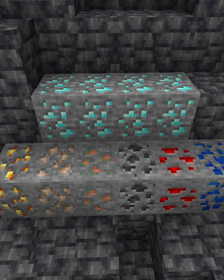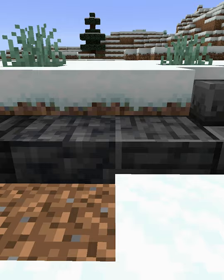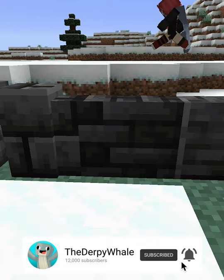We now have the new Grimstone block and all of its variations, as well as its generation. The Grimstone blocks in caves look really cool, so I'm hoping in the next snapshot we get to actually see the Warden. This new Grimstone block counts as cobblestone, so you can make all the basic tools such as furnaces and pickaxes.